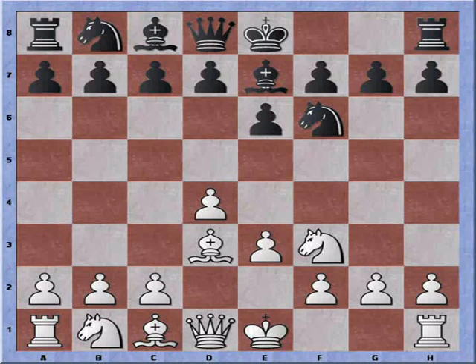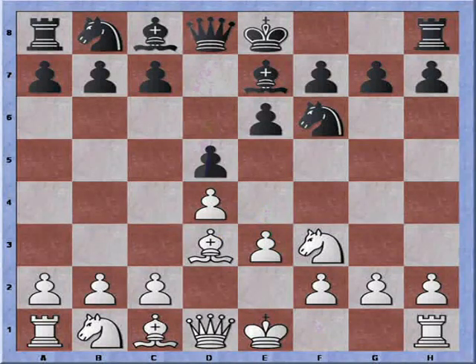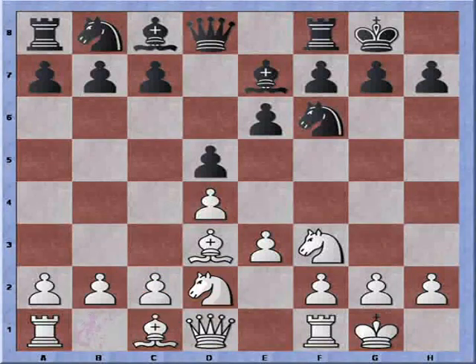Bd3 is played to strengthen E4. After D5, we're seeing a somewhat similar setup for both players. White can still choose to play pawn to C4, which is the Queen's Gambit. Knight B to D2 — still, we can choose to play C4 if needed.